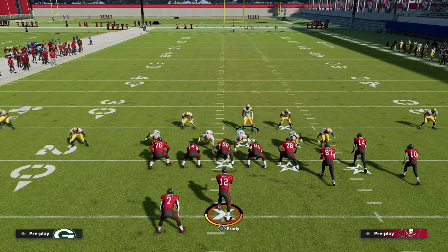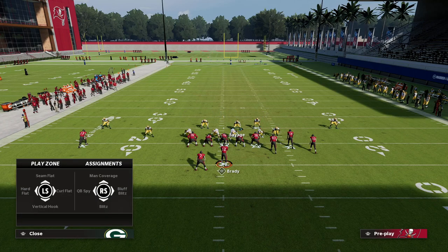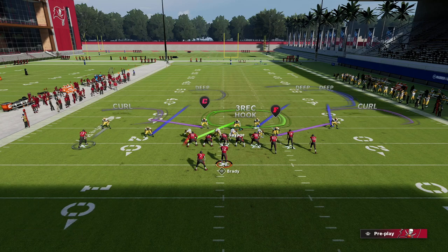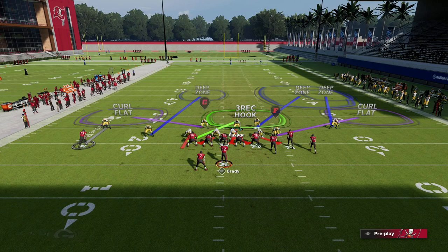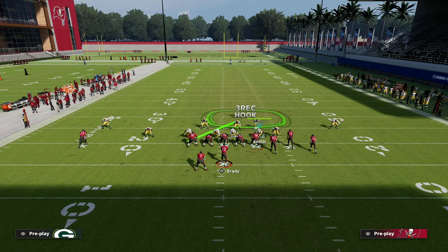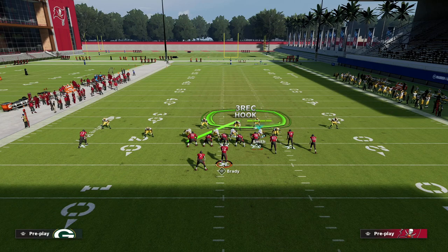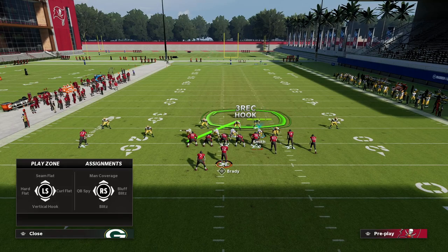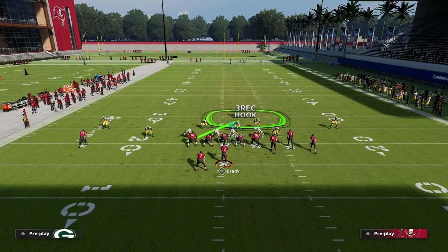On the left side, we can go ahead and drop the linebacker or the DN into a bluff blitz assignment. What that's going to do a lot of times is have him basically in man coverage on the running back. Another adjustment I really like - kind of a two-fold one - is taking this DN and either vert hooking him or manning him up on the tight end.